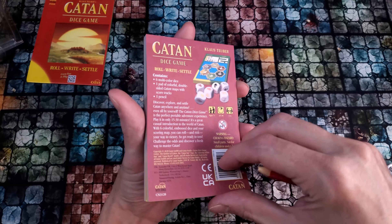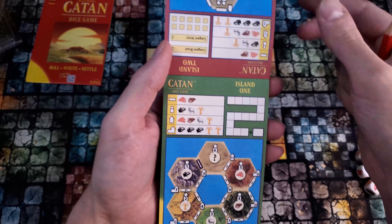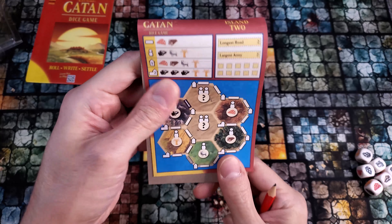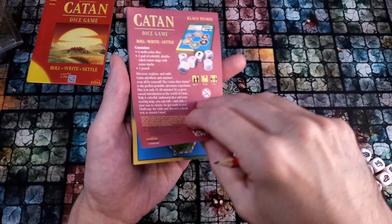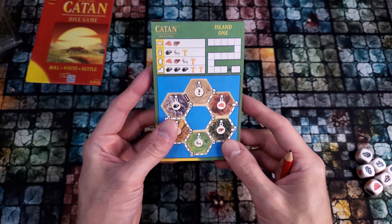This comes with a pad of double-sided sheets, and you can play the game normally using island 1 solo, or you can play against another player competitively with the back using island 2. I actually don't prefer island 2. I think playing island 1 and just trying to see who can beat each other's high score more consistently is the more fun option, but to each their own.